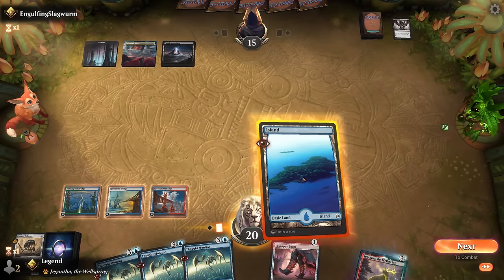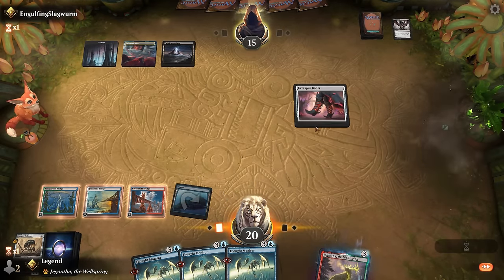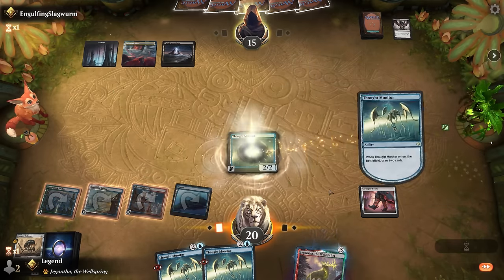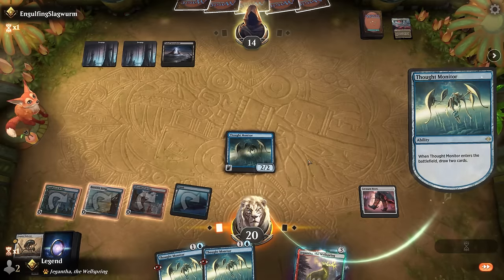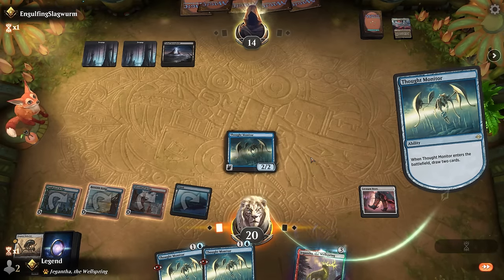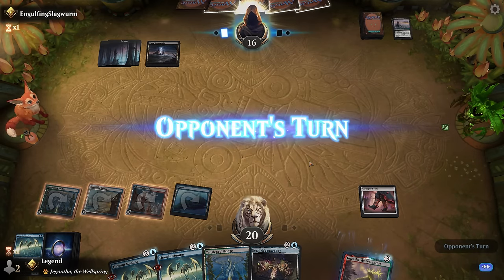We play Bridge and then next turn we can play Monitor. We can also play Boots first. Against a more controlling deck this is a pretty good draw — we'll eventually find another Synthesizer or Unsealing and then we're off to the races, unless the opponent is a combo deck that can set up lethal out of nowhere. With removal spells we'll have that late game inevitability.